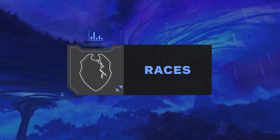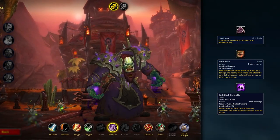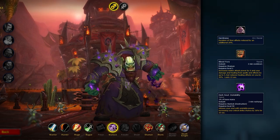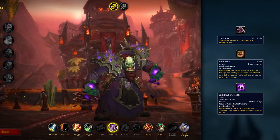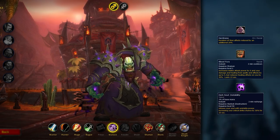Now with the changes out of the way, let's talk about how to set up your character, starting off with Race. For Horde, Orc is the strongest choice by far. This is due to the passive stun duration reduction from Hardiness being one of the best passive racials in the game, as well as having Blood Fury which is a nice damage amplifier that lines up with Dark Soul.